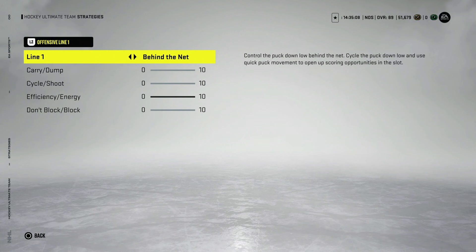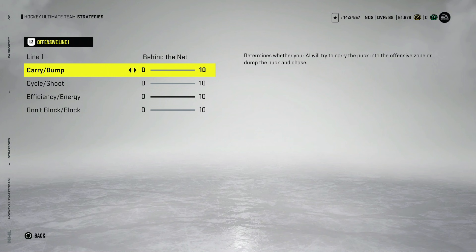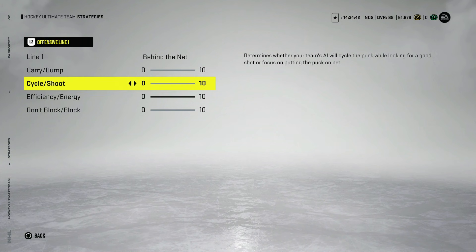Crash the Net is also an extremely important strategy in this game. In terms of the sliders, the reason I have them set up for all-carry is that it helps your far side winger from going offside — it doesn't impact you too much, but it does help your AI. Cycle and shoot will have your players actually skate around to cycle the puck, which benefits you heavily when using Behind the Net since it's heavily reliant on actually cycling the puck.